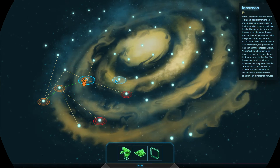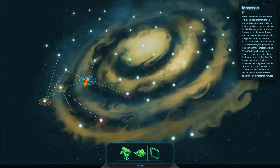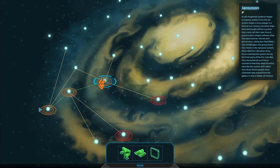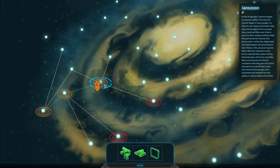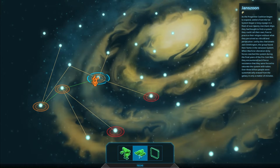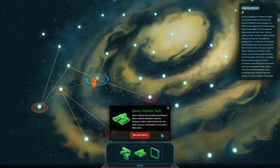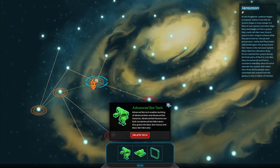Hey everybody, welcome back to some more Planetary Annihilation with CTOP. Here we are in the second episode. Last episode we finished off fighting this system. We got basic vehicle tech, which is confusing because we should already have that, so we can probably delete that later.